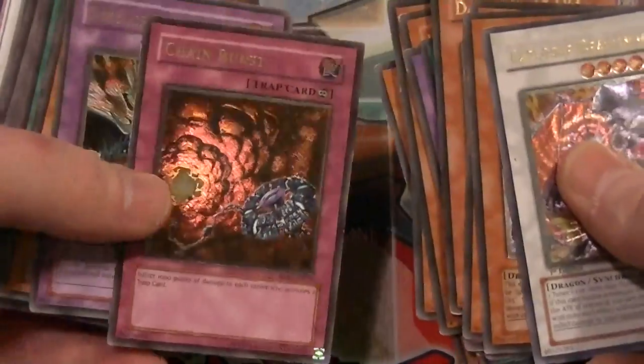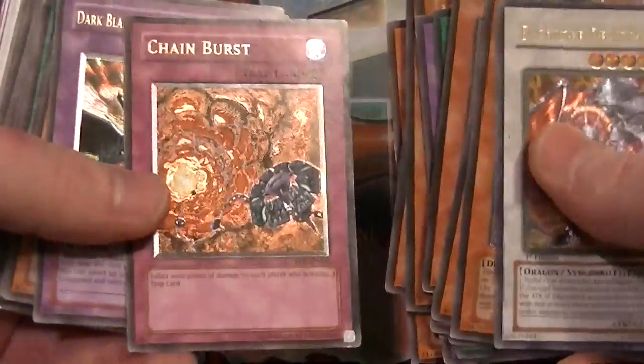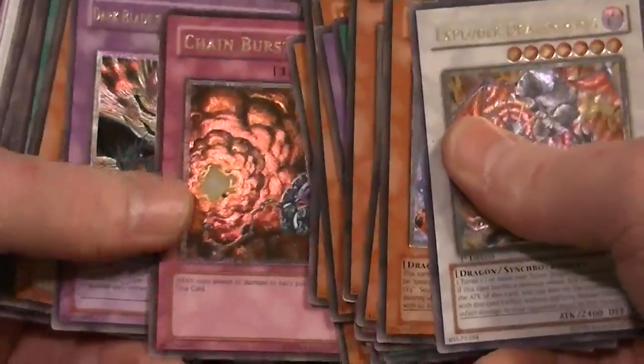This card right here — Chain Burst — probably could be used against Burning Abyss. They take a thousand damage for every trap they activate.